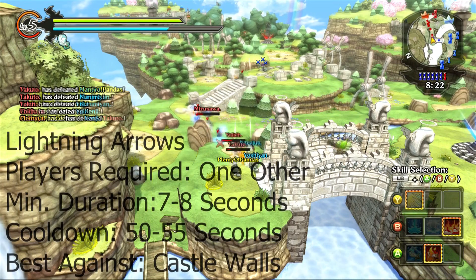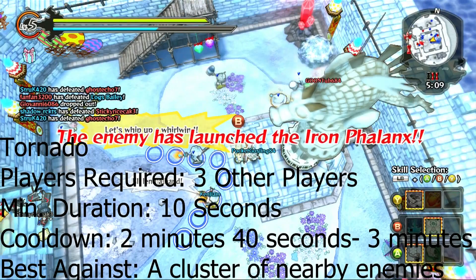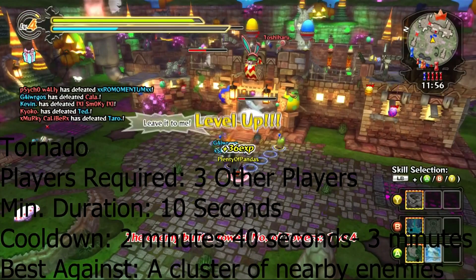The second group skill I want to talk to you guys about is the Tornado. It requires around 3 other players, its duration is a minimum of 10 seconds. The cooldown is 2 minutes 40 seconds and it's good against a bunch of enemies and usually at enemy walls and enemy castles.